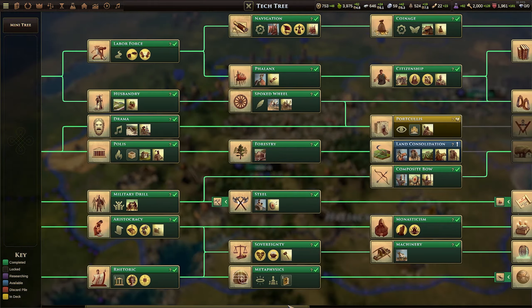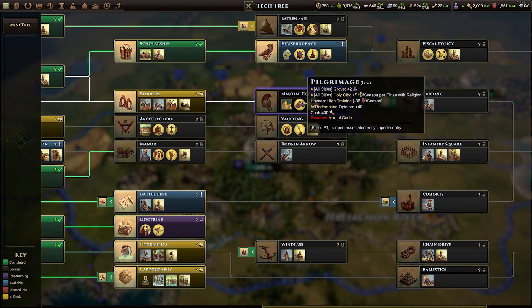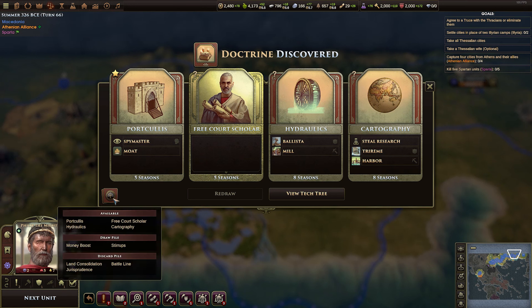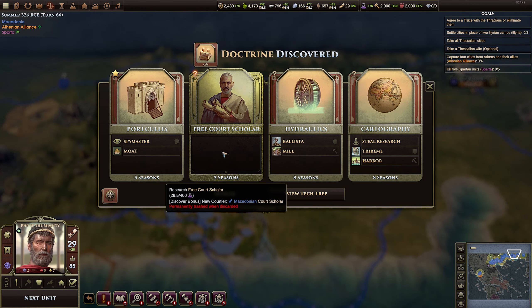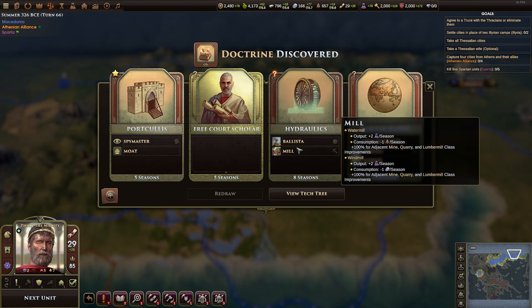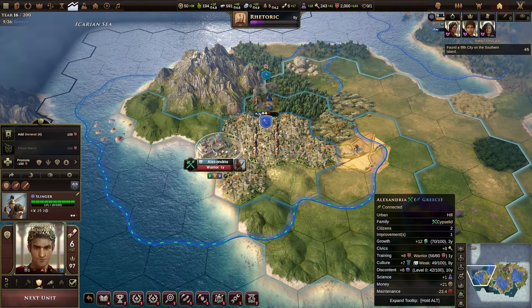Research and technology is presented in a familiar tech tree style, however it's also spiced with a level of randomness and limited time offers. Instead of picking your next research straight from the tree, available techs form a deck of cards of which you'll be presented 4 options, and the ones you don't choose go into a discard pile, only to come back once you've dug through the entire available deck. As such, there's a greater sense of weight behind not picking an option.